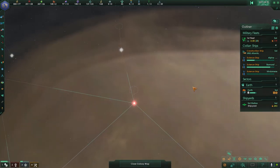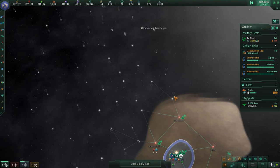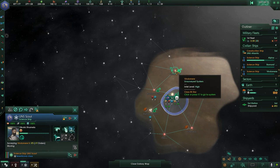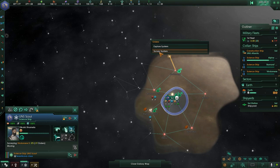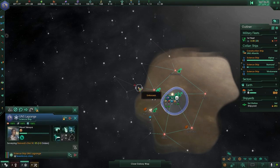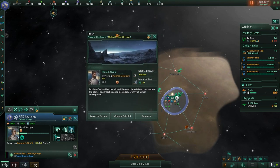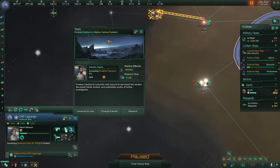All right, we're about to see our new system — Vendomir. That looks like another branch heading up toward the nebula. I'll go ahead and let this person survey there and then start surveying their way up this way. This person will start surveying this way. We have detected an anomaly — got our first anomaly. This one is always in Alpha Centauri and it's always on Proxima Centauri B.